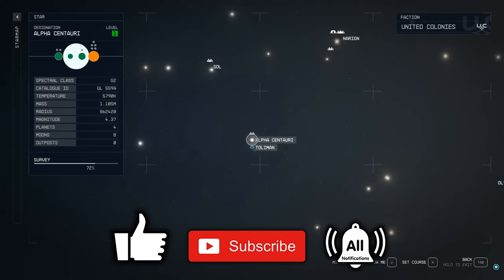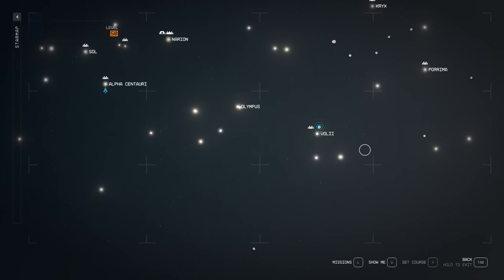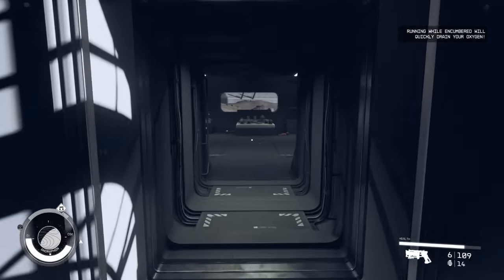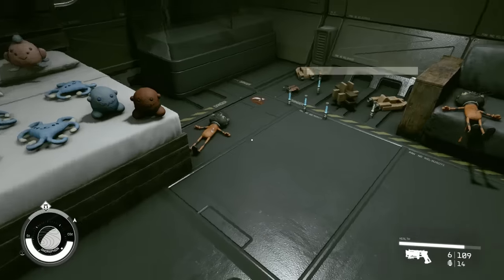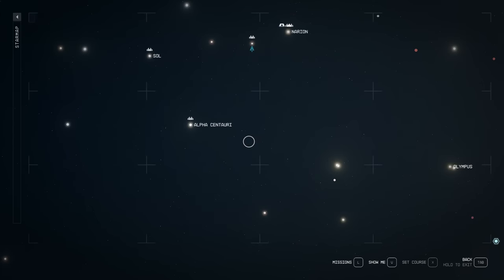I spent hours going to every system and scanning every main planet with resources around Alpha Centauri. I'm first going to show you how to build an outpost on a nice simple planet with most of the basic resources you need. Then once you understand what you need and what to do, I'm going to show you the five best starting planets to build on at the end. Or you could just skip to the end if you're just here to find the best planets.